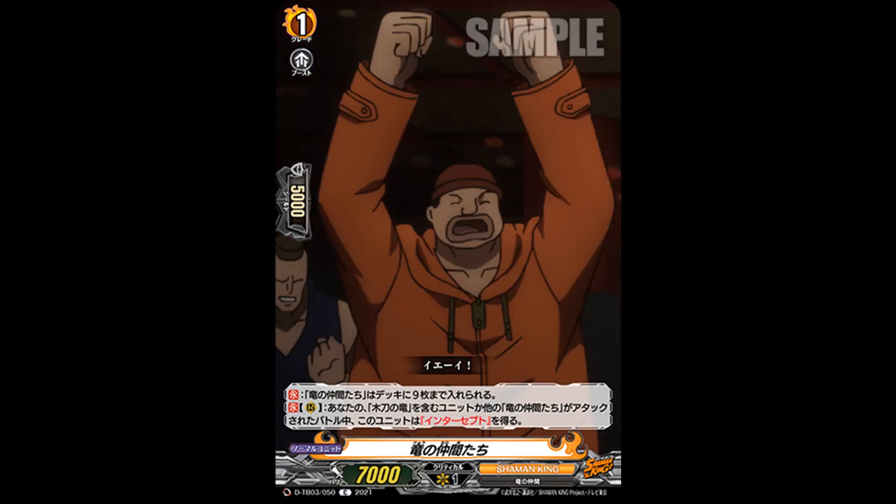Then we go to Ryu's Friends, which are grade 1s with 7k power, and you can run 9 of these in a deck — basically main deck tokens. They have a unique skill: count rearguard, during the battle that your Wooden Sword Ryu or Ryu's Friends is attacked, this card can intercept. Since it's grade 1 it would've been nice if it could intercept from the back row, although you're going to be calling a bunch of Ryu's Friends so you'll likely have two copies in the front row anyway.